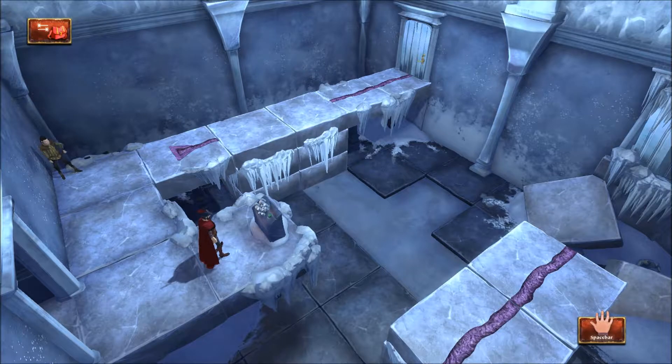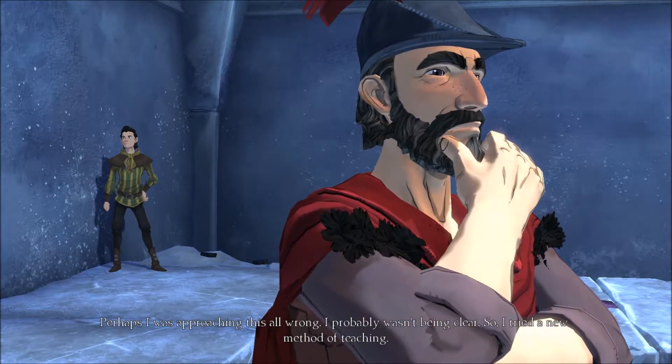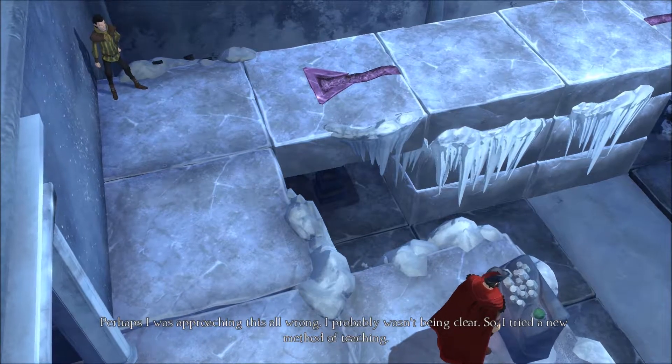Graham is not letting his son Alexander — or Caduceus, or whatever he wants to go by — solve any puzzles. So hopefully Alexander gets more into this. We are in the next room, so let's find out what this is all about. Perhaps I was approaching this all wrong. I probably wasn't being clear, so I tried a new method of teaching.